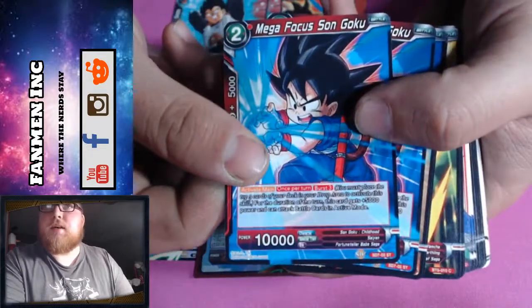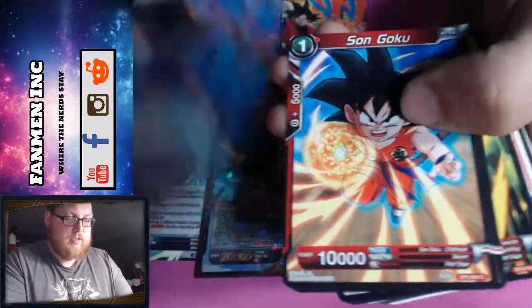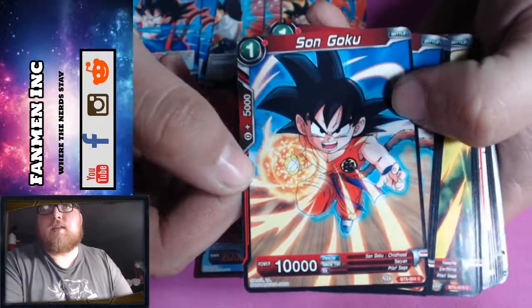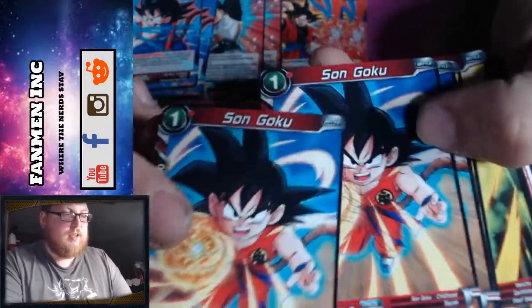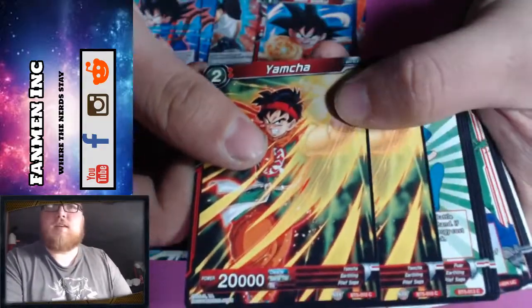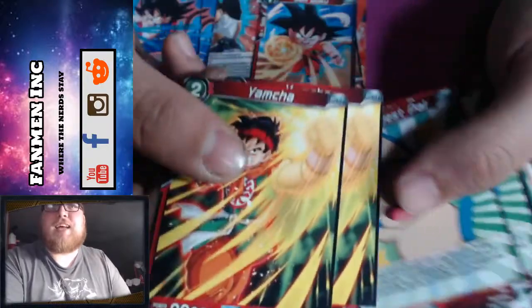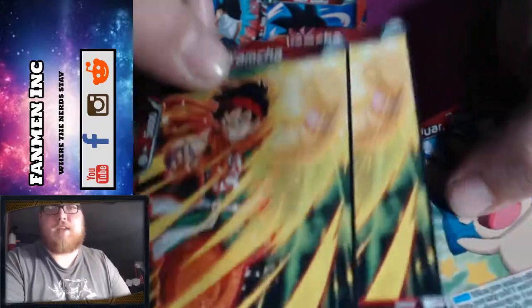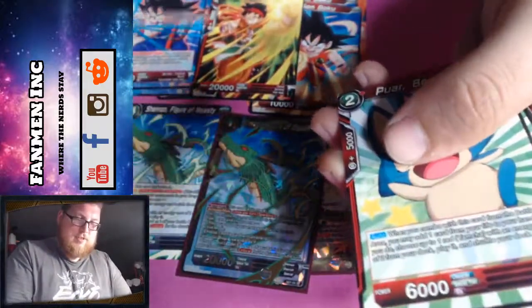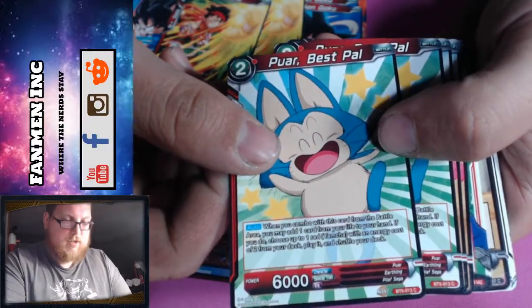Then you got Mega Focus Son Goku — pretty focused. Imagine if Son Goku in Super Saiyan 3 had his face look like that, determined. You get three of him. I would laugh if Yamcha was actually useful in this deck. If you get beat by Yamcha I'll just sell your cards. There's also red in the deck.